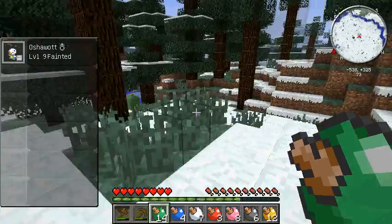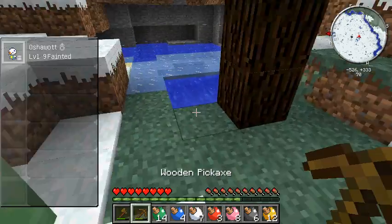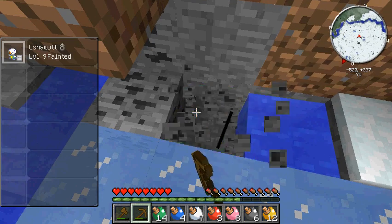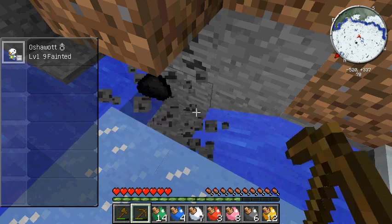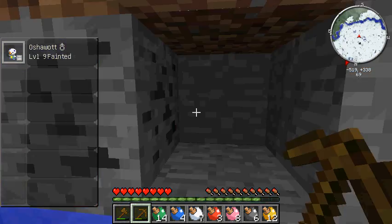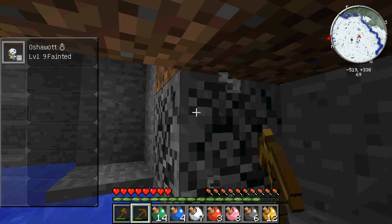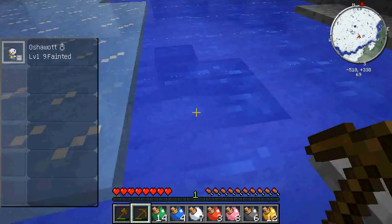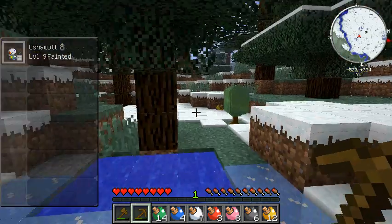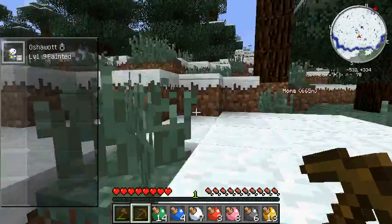We're gonna wait these out because we need some more reds, to be honest, guys. So we can grab this coal while we wait. That's what we can do instead of doing nothing and just sitting there looking at an apricorn tree waiting for it to spawn an apricorn - we can get some coal. More coal. Stone. I almost accidentally called that dirt. I completely forgot to pick up the apricorn. Whoops-a-daisies.